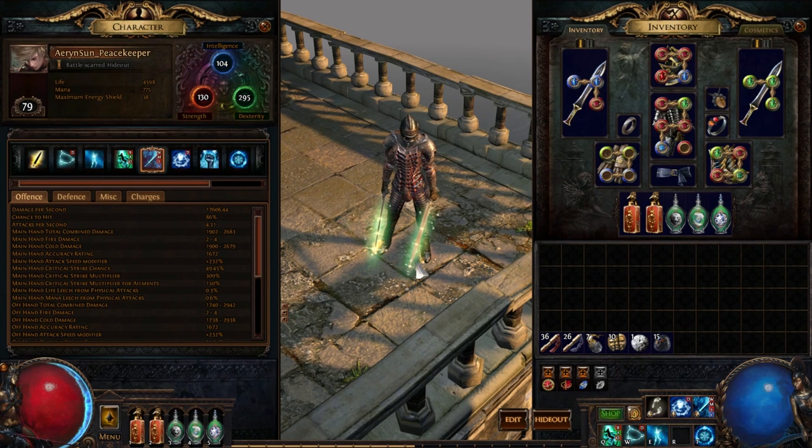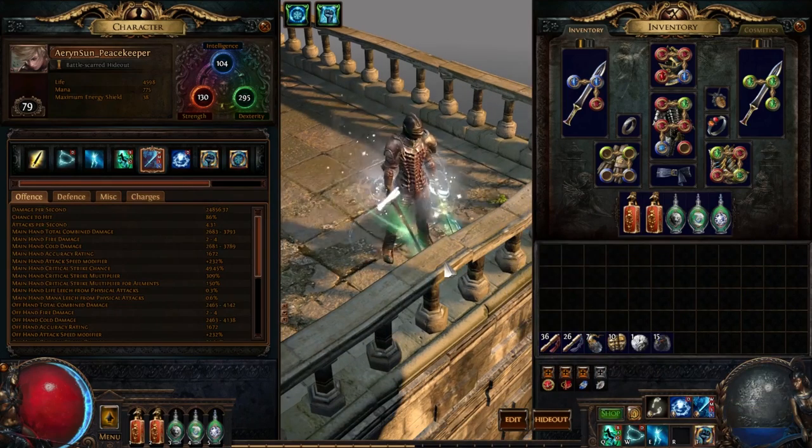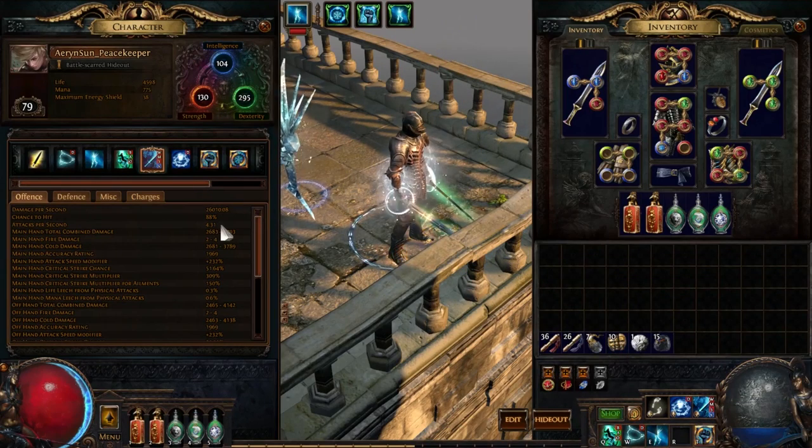Chance to hit is 86%, not too much of a surprise. Let's activate these auras and our accuracy and crit Ice Golem. We are at 26k DPS, which is not shabby at all, and 88% chance to hit.